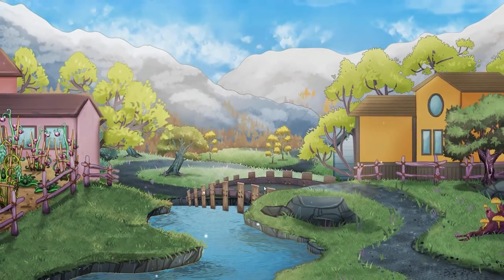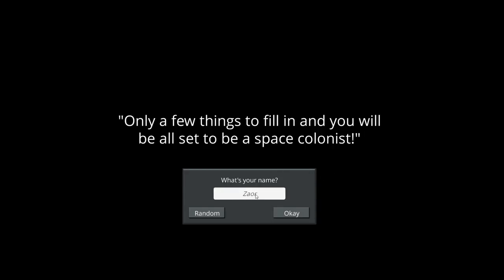I have no idea what we're getting into, but I certainly hope it's fun. A recruiter in a knockoff designer suit motions for you to come forward. 'Here's your contract — no need to read it. Just the usual boring legal stuff. Only a few things to fill in and you will be all set to be a space colonist.' What's your name? Should we space-age this — like 'Weezdom'? We'll stick with that.